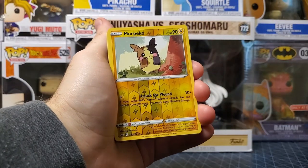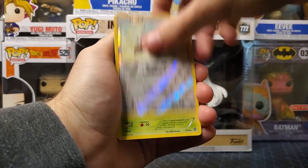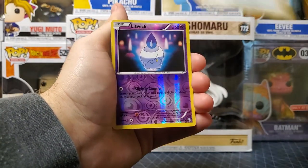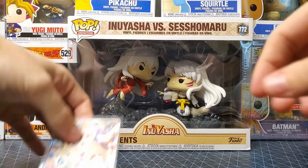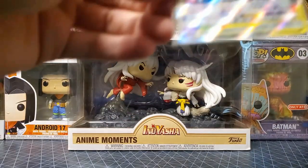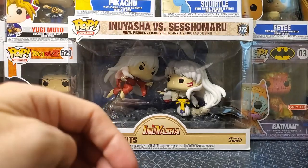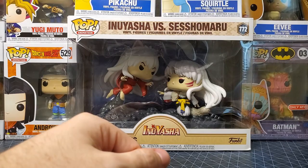Alright, here's the recap: Morpeko, Mareanie, Rare Candy, Lunatone, Meowth, Stufful, Bewear, Hydreigon, Lanturn, Scizor V, Bewear, Starmie, Slowking, Aggron, Litwick, Alolan Persian, Snorunt, then Inteleon V and our Togepi, Cleffa, Igglybuff promo — really cool. It's been fun opening this one. Hope y'all enjoyed it and I'll see y'all in the next one. Peace!